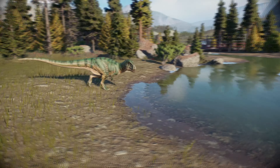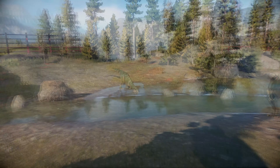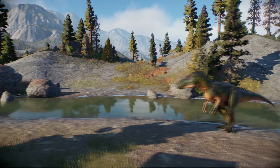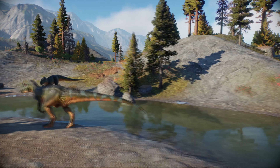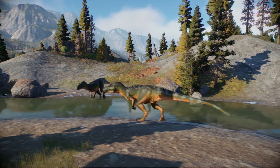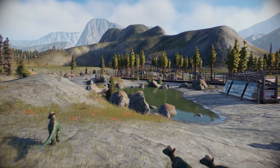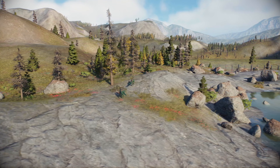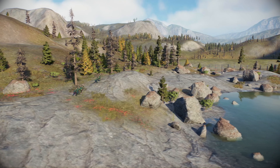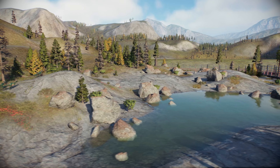The best biome for creating varied enclosures is the alpine or taiga biome. I've started a series called 'One Biome, Six Different Enclosures' — we already have an alpine one and a temperate one, so you can check those out to get an idea of what you can do differently. Put rocks in different formations, always do something different so you don't get bored as you go along.